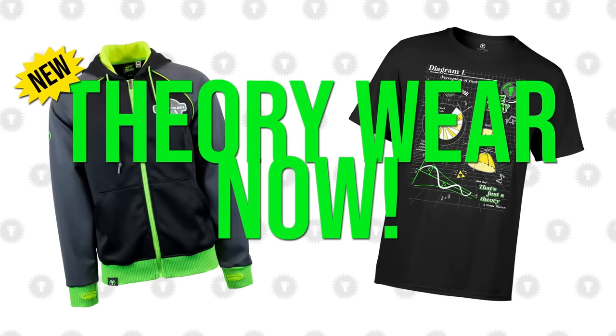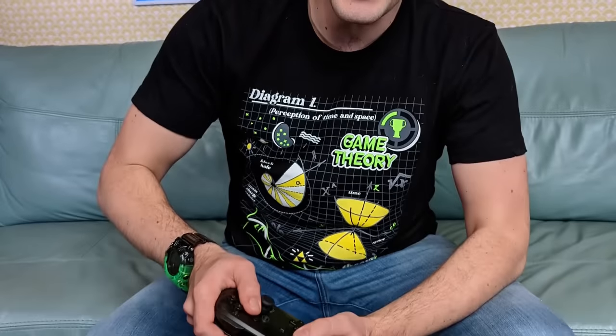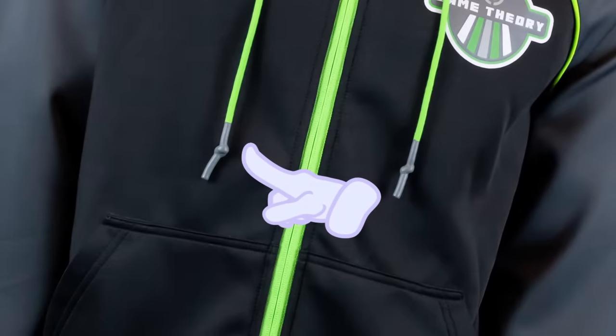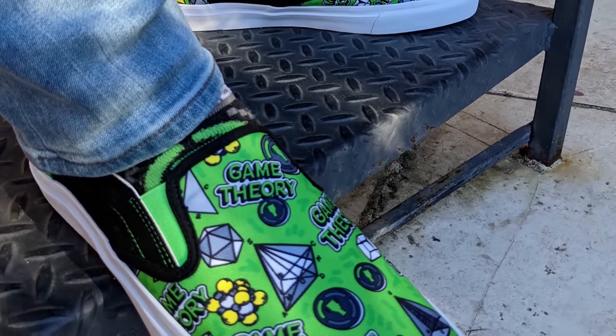Just a quick note here to say that brand new Theoryware is available right now, right below this video. For this new science collection, we actually pulled out all the stops to offer new items we've never made available before. You've got all the apparel you'd expect, like this super cool geometric t-shirt and this awesome lightweight tech hoodie — designed alongside your feedback from our livestreams, chock full of premium details including dipped drawstrings, thumb holes, and a double-lined hood. But then there's cool new items we've never made before, like Game Theory shoes — and they are unlike any shoe you've ever seen. What other shoe on planet Earth is gonna let you wear neon green like this on your feet?